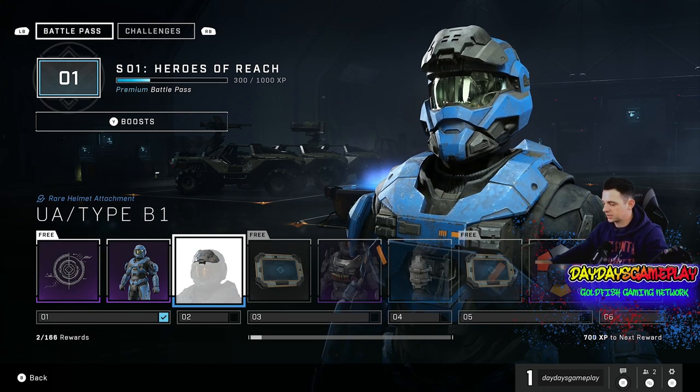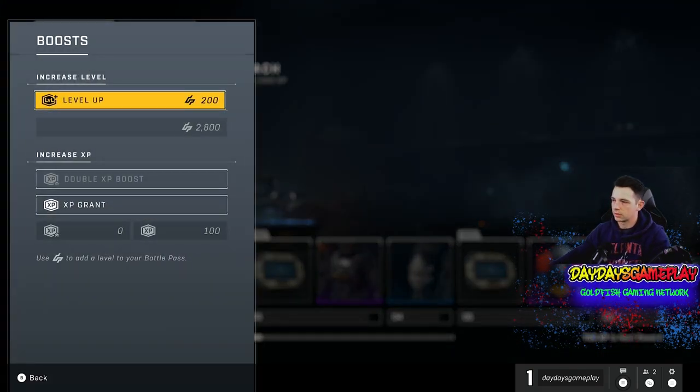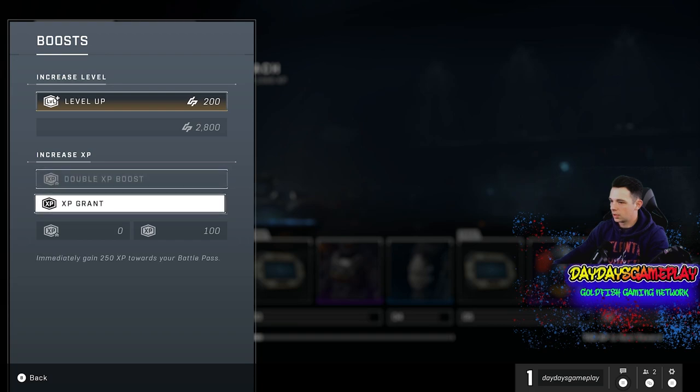Another way of gaining XP is you can actually boost your XP with 200 credits. It's paid to play, basically. But if you don't have the time to play and you'd rather not deal with the grind, and you want to be able to keep up and customize your Master Chief and all that other stuff without putting in the amount of time required, you can purchase Level Up along with XP Grant, which immediately gains you 250 XP towards your Battle Pass.